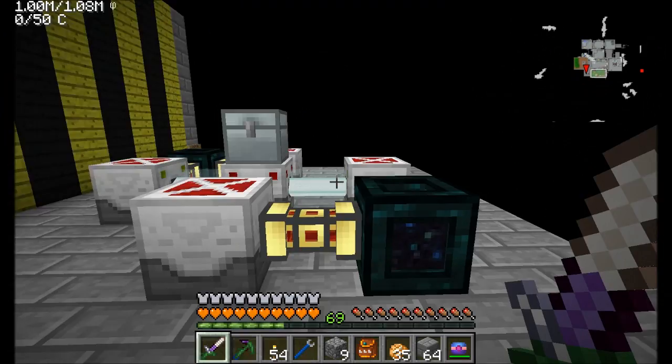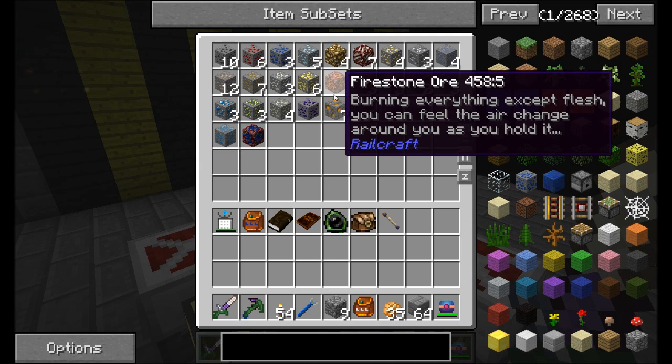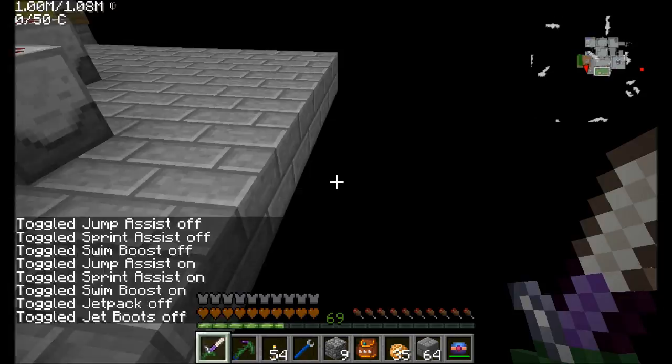Hello everyone, this is Direwolf20 and welcome to episode 117 of Direwolf20's Let's Play series. I have a bunch of random ores. As you can see, my laser drill that we built last episode is just getting a whole bunch of random ores for me — everything from firestone ore to cobalt to saltpeter to nether quartz to coal. If it's an ore type, it should be created by this laser drill as it jumps into the void. I'm thinking, let's take a look and see what we can do with this stuff.